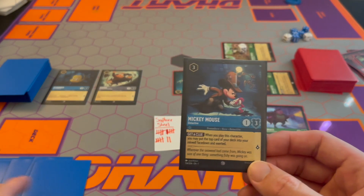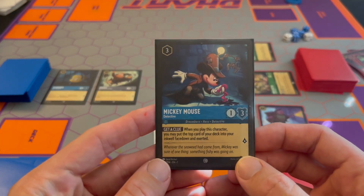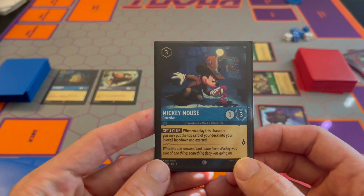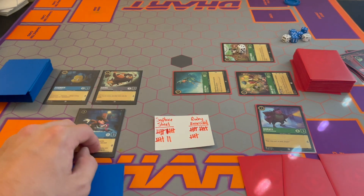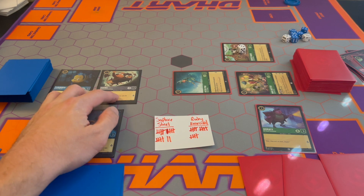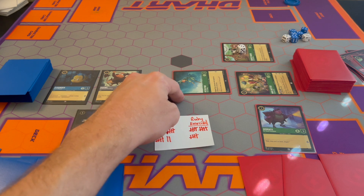We got Mickey Mouse and we're going to play him for three. We have all the ink we need, so we'll play Mickey Mouse. It says when you play this character, you may put the top card of your deck into your inkwell face down and exerted — that's for ramp, but we don't need that, so we're just going to play him. Sapphire Steel is going to lose if they don't stop some of the ink that's happening over here.